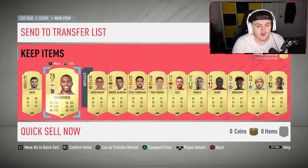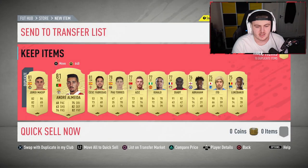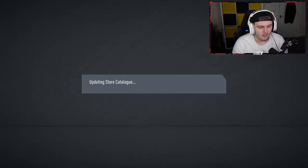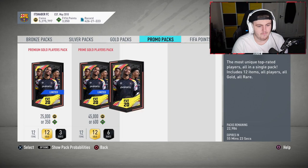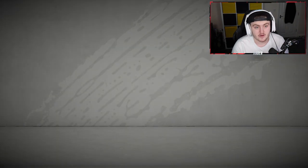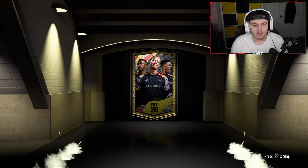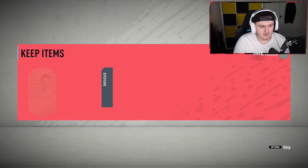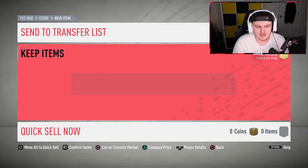Sturridge is back in the game as well, so is Ribery. We got ourselves a pack-pooled Galatasaray player - I need to get rid of my tradable one. We'll get rid of the one I bought and keep the pack-pooled one. Sturridge and Ribery have been added to the game as well for those of you that didn't know.